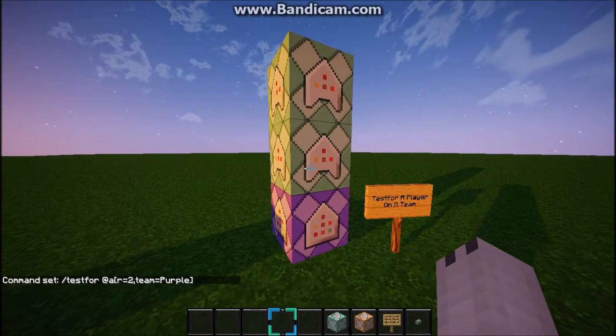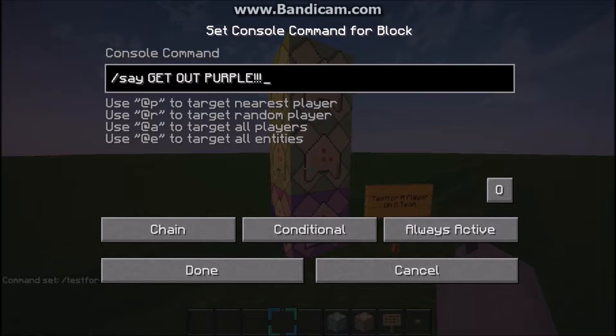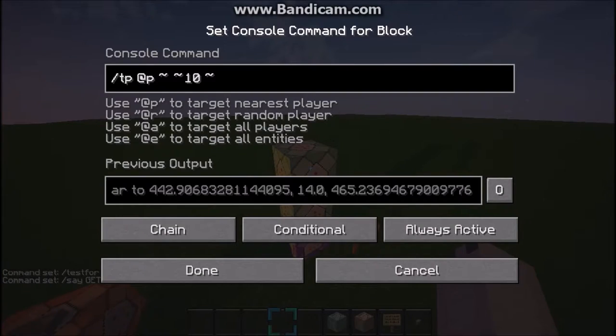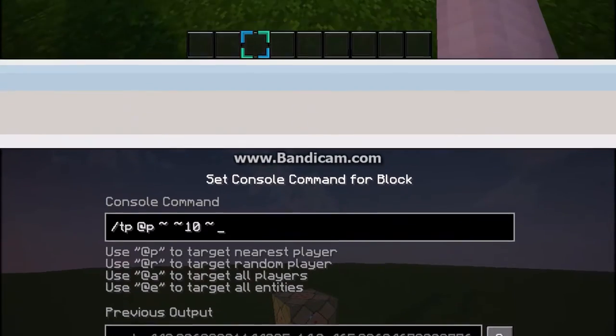Then you're going to want to basically do whatever you want. Put another command block up, change it to chain, conditional, and always active. Then do whatever. If you want to do another action, what I did is just TP at p 10 blocks up.